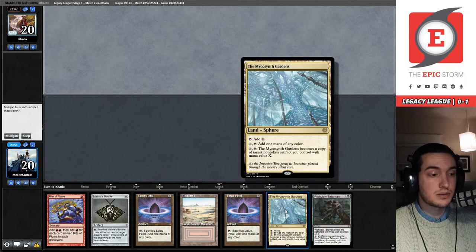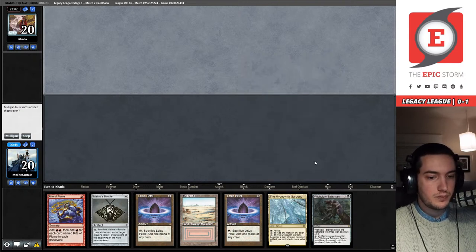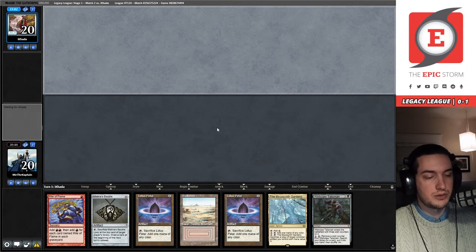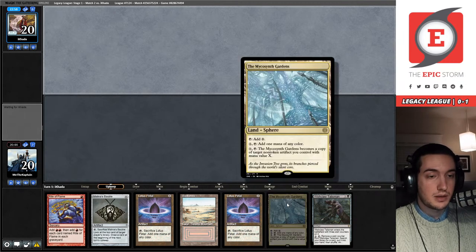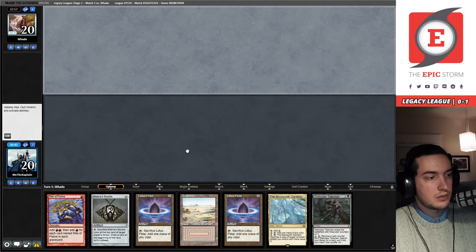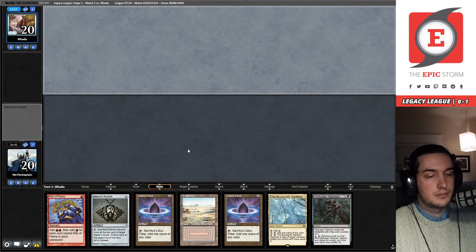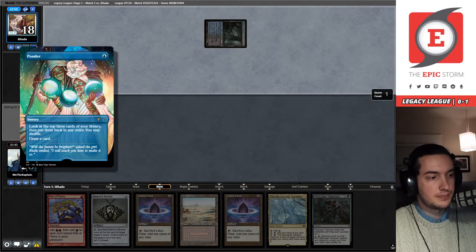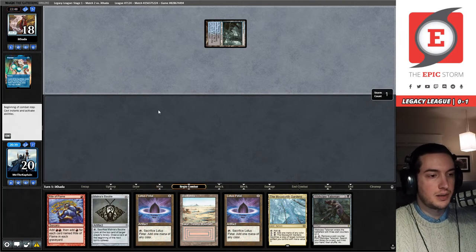Back at it again with another Mycosynth Gardens in hand. This is a very reasonable seven — I'm gonna keep this and hope to draw a little bit more mana, maybe a Lion's Eye Diamond. Our opponent starts on a Watery Grave shocked in as normal, and a Ponder. I like this Ponder art but I try to keep things original printing as much as possible.